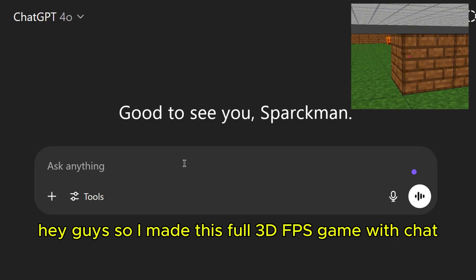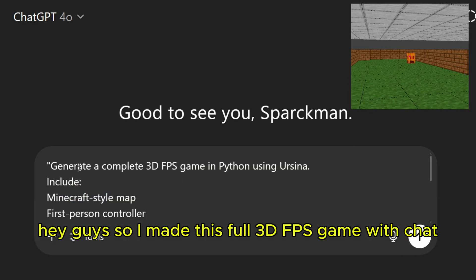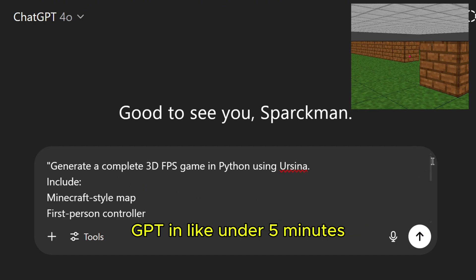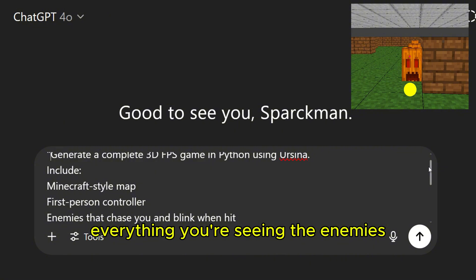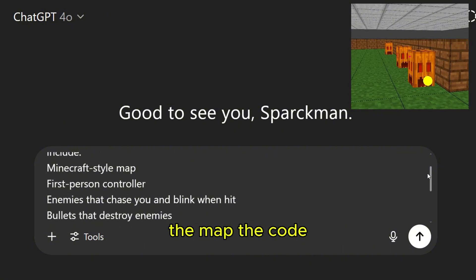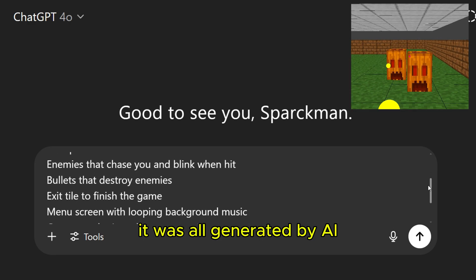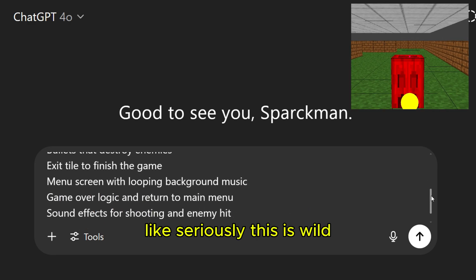Hey guys, so I made this full 3D FPS game with ChatGPT in like under 5 minutes. Everything you're seeing — the enemies, the map, the code, the sound effects, the music — it was all generated by AI. Like, seriously? This is wild.